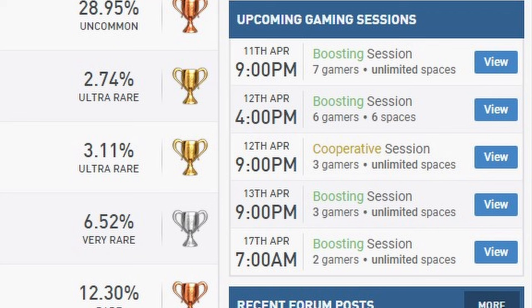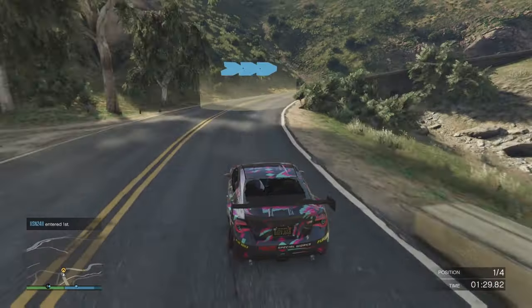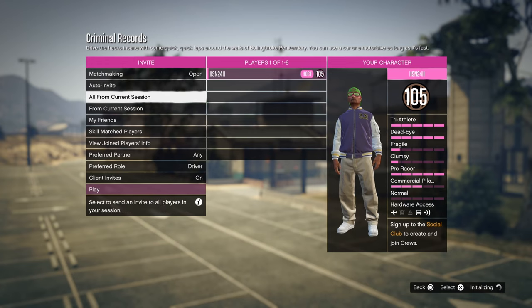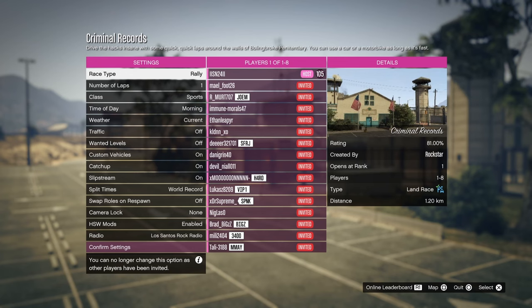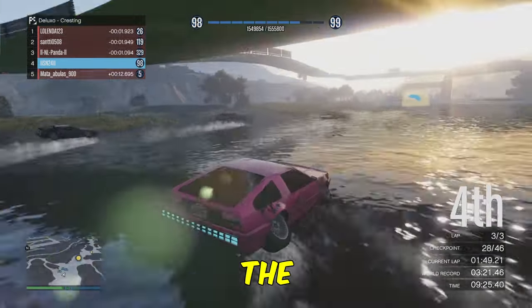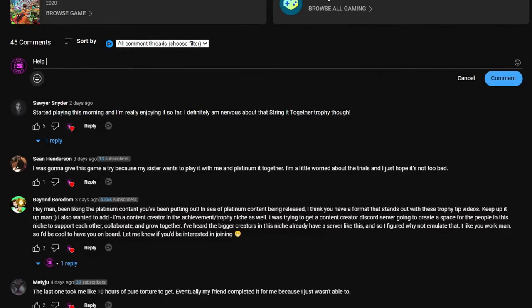I set up a group on PSN Profiles and found three others willing to attempt this trophy. Because you can do the majority within a duo, that's easily done and should be no problem. But the difficulty comes with the trophy 'backseat driver', which requires you to win a rally race as co-driver. I had to do this with the group, because absolutely nobody joins a rally race lobby — let alone the fact that you then also have to be the co-driver and have a good enough driver to actually win the race. So I can only say: do this with a group and rotate the wins. If you're going for this trophy and looking for a group, share it in the comments below and help each other out.